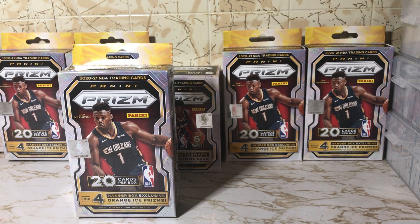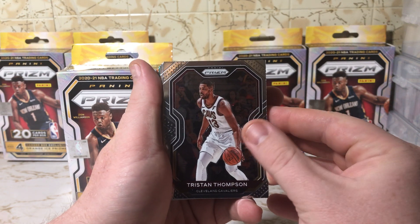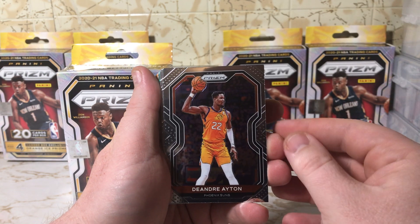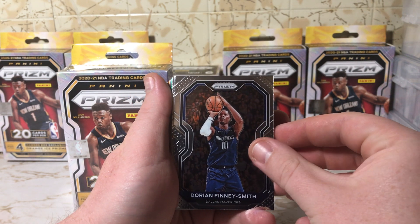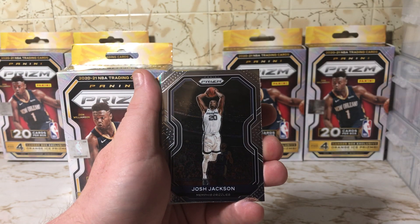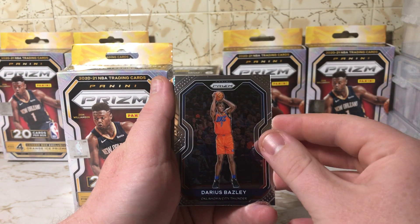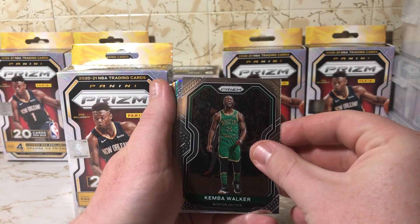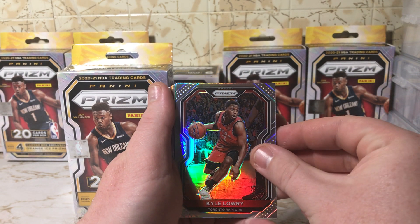Alright, first hanger open, let's see what we get. Got a Tristan Thompson, Gordon Hayward, DeAndre Ayton, Dorian Finney-Smith, Josh Jackson, Darius Bazley, Kemba Walker. Looks like the first silver — Kyle Lowry silver, not bad, Raptors.